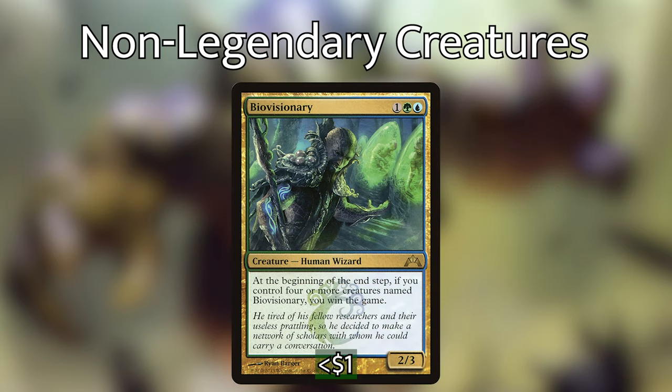One of my personal favorites — Bio Visionary — is 1 green-blue for a 2/3 creature human wizard. At the beginning of the end step, if you control 4 or more creatures named Bio Visionary, you win the game. That is very easy to do in this deck, making it a very good alternate win condition. I love Bio Visionary.